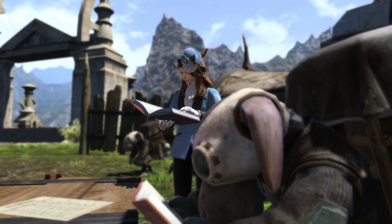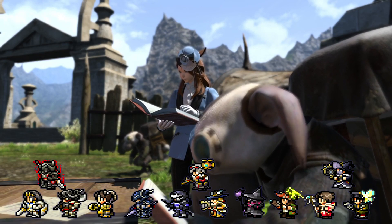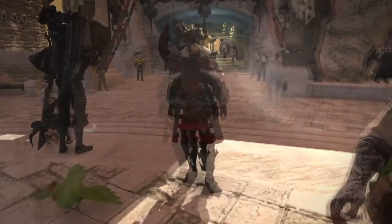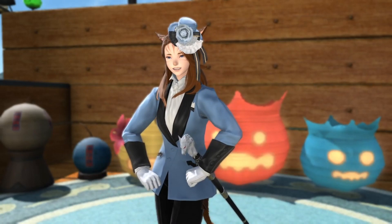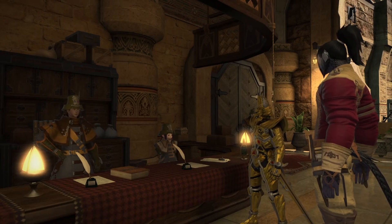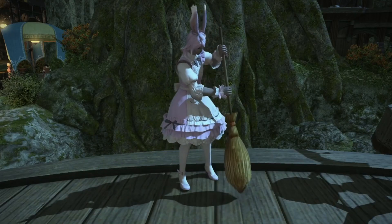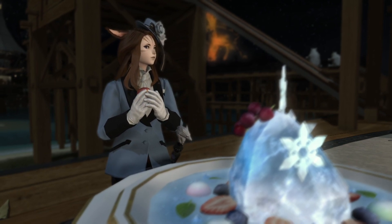In this episode, we are going to cover amazing fashion that you can wear for the 13 jobs in the first expansion, Heavensward. For the sprout who just started out, we are going to make fashion you can wear all the way up to level 60, using only the market board, NPCs, and basic PvE content. So no Grand Company, Gold Saucer, PvP, Seasonal Rewards, or the Moogle store.